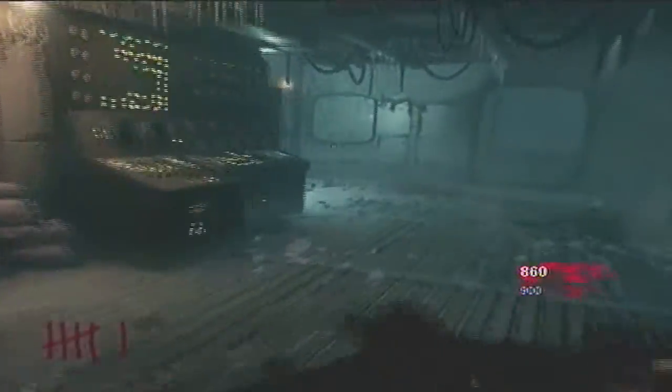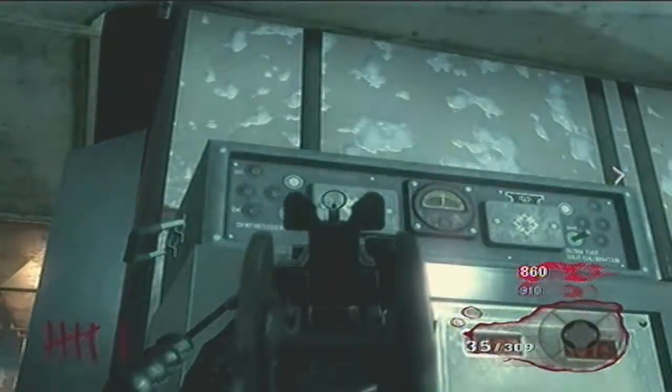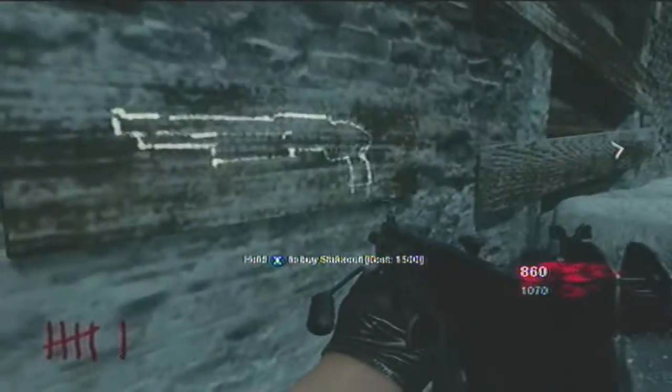Hey guys, it's Hawkeyes bringing you step 5 of the Call of the Dead easter egg. In this one you turn on these Morse code radios. There are 4 of them. The first one is under the power.